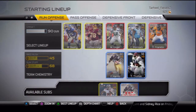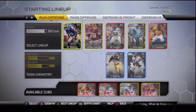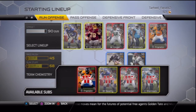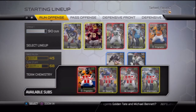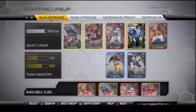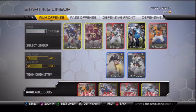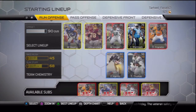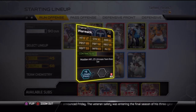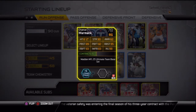Going down the line, at left tackle I got Will BD — not a really strong card but nice pass blocking stats. At center we got Max Unger. At right guard we have Chance Warmack — really nice run block strength, pass block strength is really good, and strength is really high.